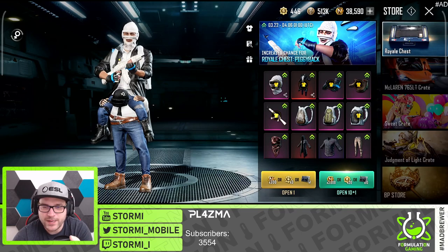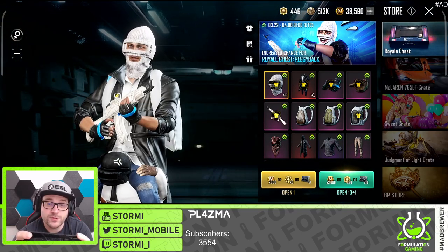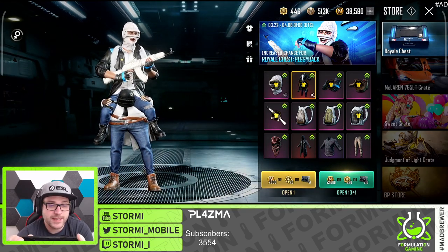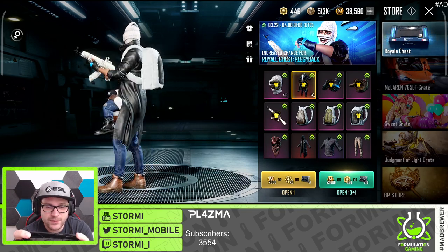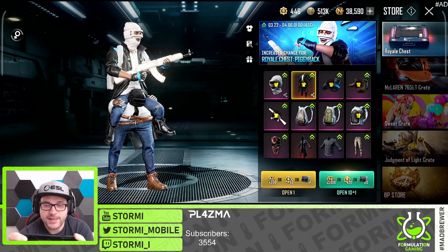If we now have a look at the crate, we are starting off with the piggyback Spazna style mask, which is super cool. And then we already have the first mythical which got added — the piggyback costume. It looks so funny. I definitely want to see it in-game running with that outfit, but I'm not sure if we will get it — we will see that later on.